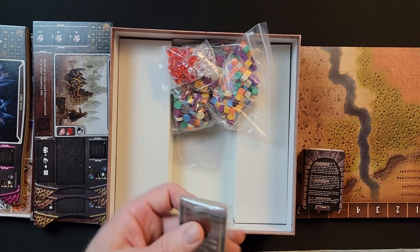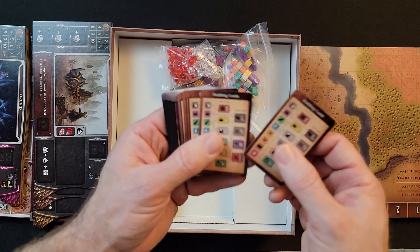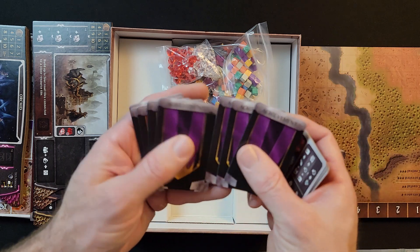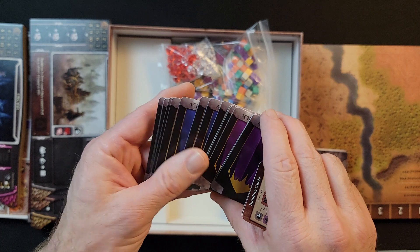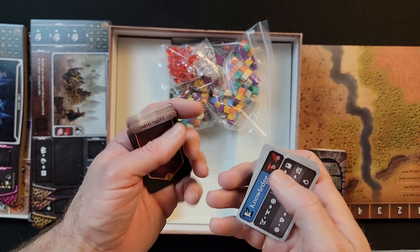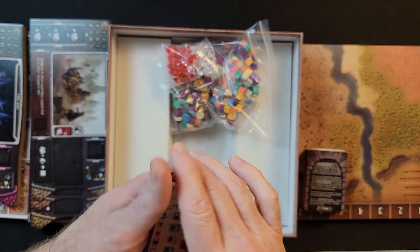What else do we have? A small pack of cards. Some building guides — I wonder if this is setup for different types of games. On the back, achievements — purple, blue, and red achievements. 'Deliver a resource to three different' — okay, so the achievements are on this side and you flip it when you earn it, I'm guessing. We also have resource tokens: knowledge, metal, population, stone, crops, gems, wood, and livestock.